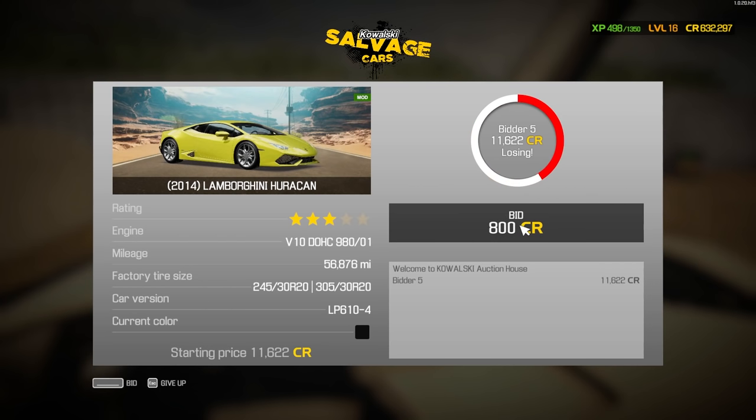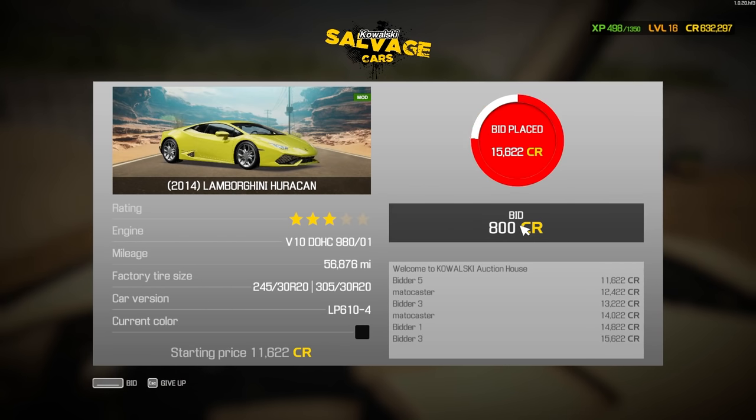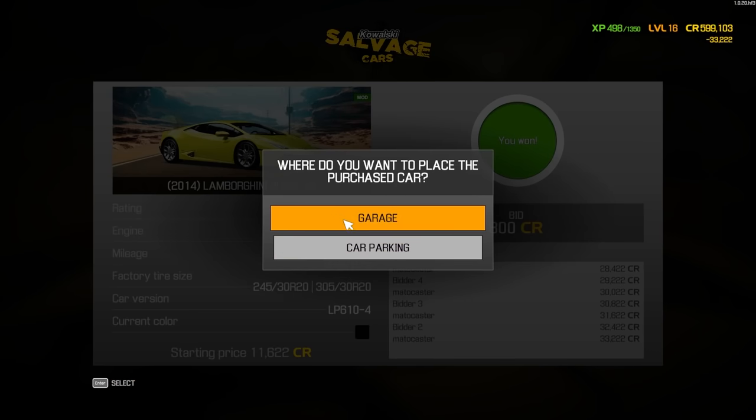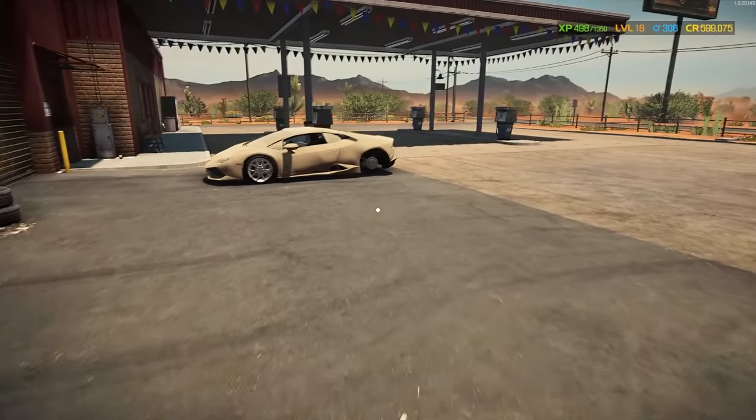Start the auction. We're already up to 14,000, 15, 16,000. It took some time but we did win it — 33,222 bucks. Not bad. Let's receive the car and send it over to the garage. I believe our Lamborghini has arrived — indeed it has.